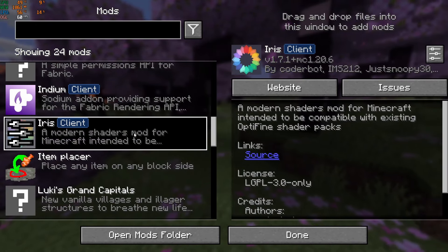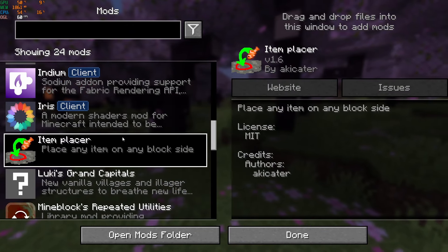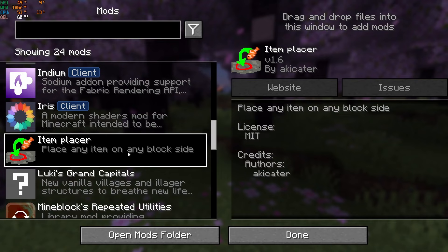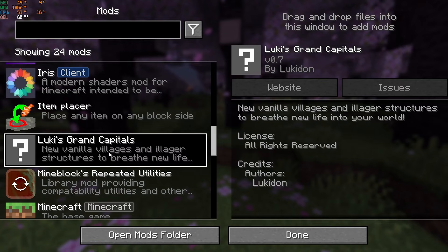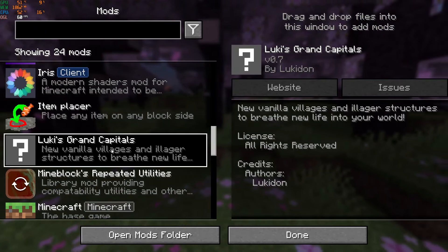Iris — I'm sure you guys know what this is, but it's just shaders. Place Items — an item placer. I haven't actually tried this one yet, so this will be the first time using it. Then a world generation mod that makes villages bigger, almost into cities.